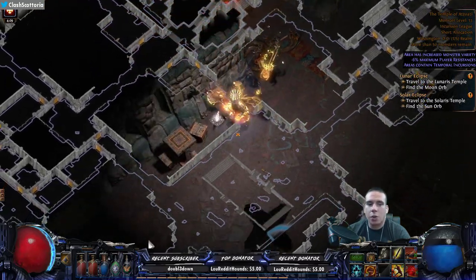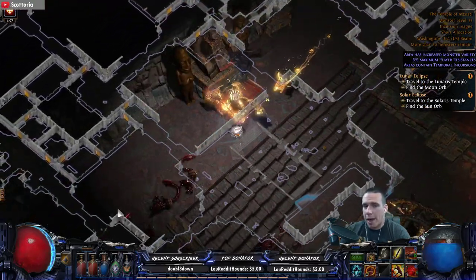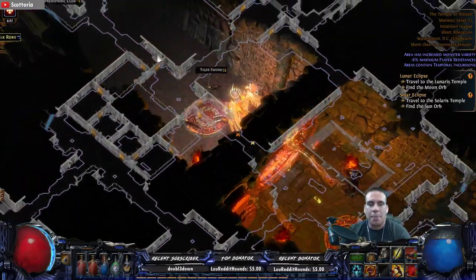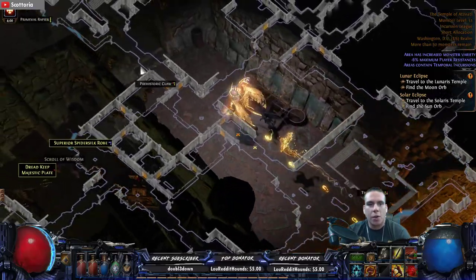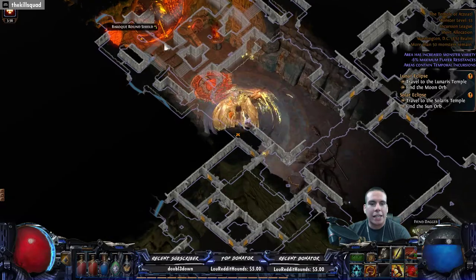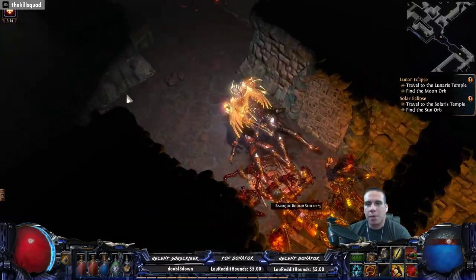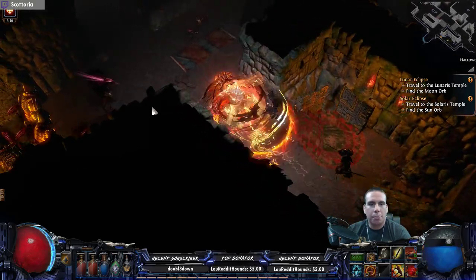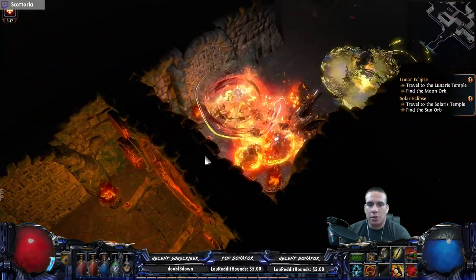This is also one of the perks of getting all the passage stones — all these rooms can in fact connect, you just need the passage stones to connect them when going back in time. When I was doing the incursions, I was mainly focusing on unlocking all the rooms so I could do them in one fell swoop. That was the prime objective originally.